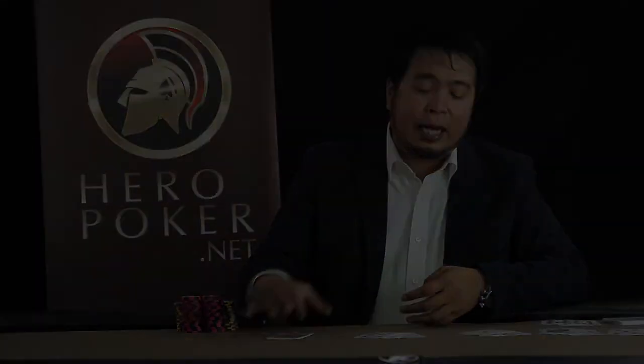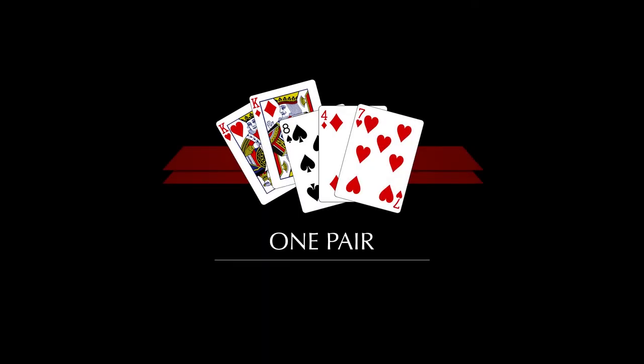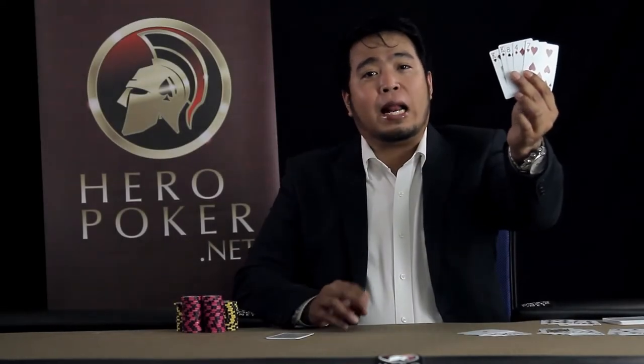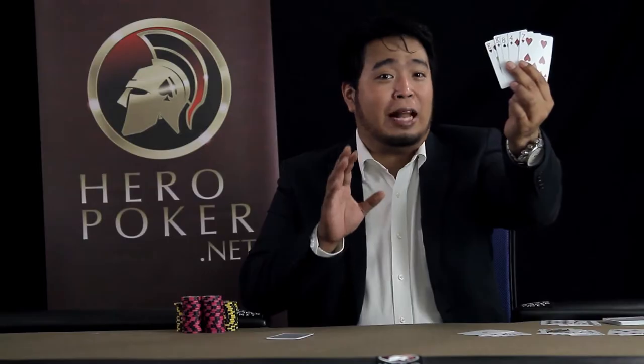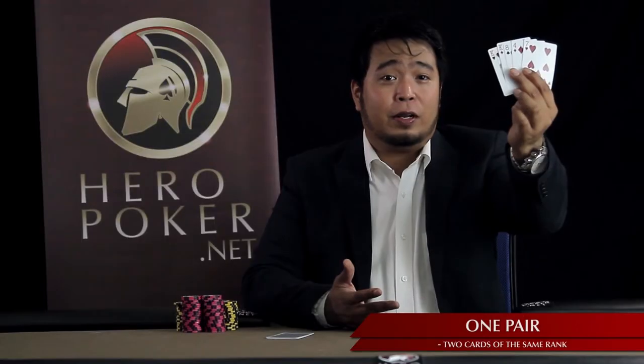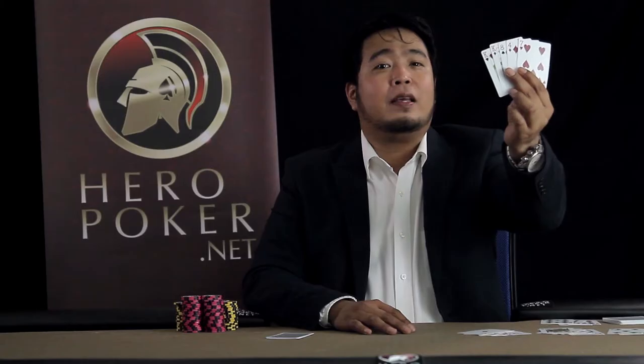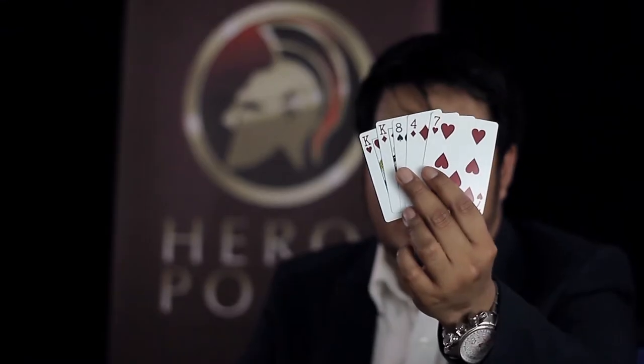For the second highest hand, it's called a pair. Meron pong dalawang baraha na nagka-match, meron po tayong pares, or pair. Makikita nyo po na dalawa po yung king sa hand na ito. So you have a pair of kings. This is the second hand ranking.